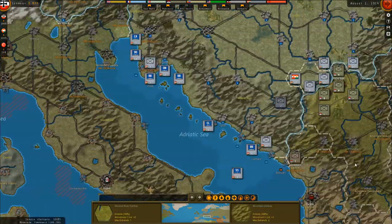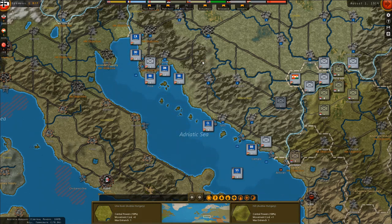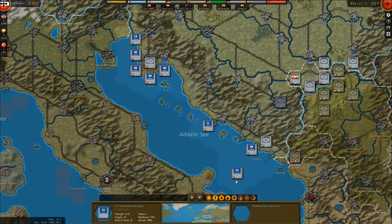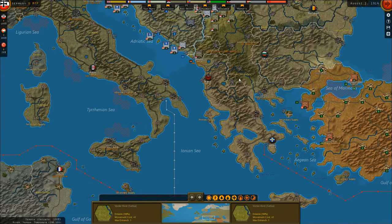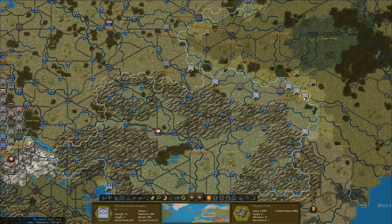As for the Austro-Hungarian fleet, I have much less confidence in their fleet. I definitely want to get these guys back — I need to get them repaired. Attacking with 5-strength battleships is just not going to be good enough, so that's going to be that.